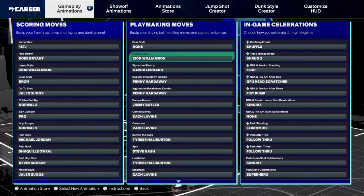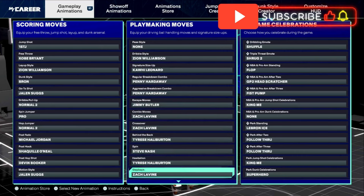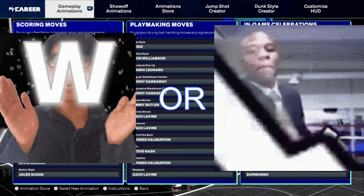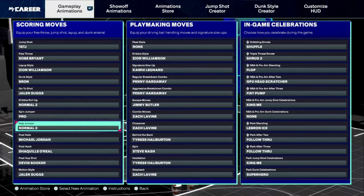For dribble animations, I use Zion dribble style like everybody, my signature size-up is Kawhi, regular breakdown is Penny — pretty much everything everybody uses. The only thing I'm using differently from most people is the Zach LaVine crossover; it actually puts me forward which is a little odd, but that's it. Let me know what you think of this build — is it a W or an L? Stay gucci, and I'll catch you in the next video.